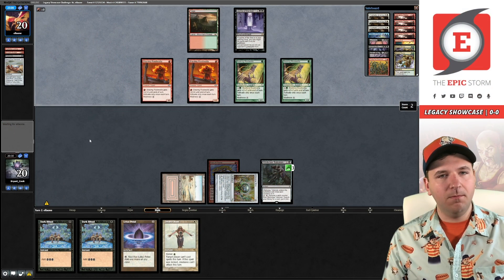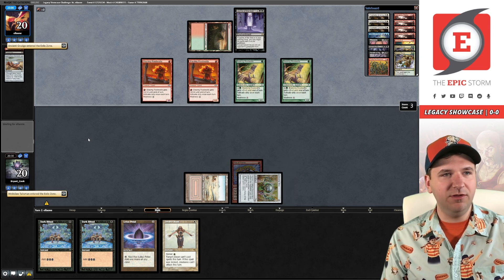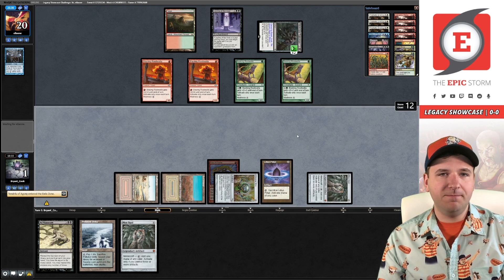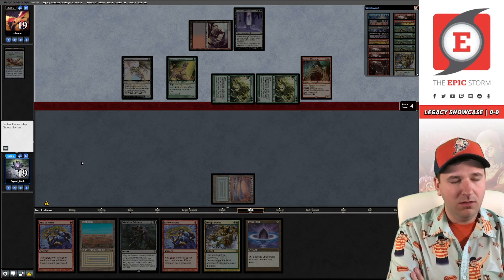Round one I faced Madness. Won game one. Game two, they had Ancient Grudge plus Leyline. I went to one life and then couldn't Peer into the Abyss, was forced to Echo of Aeons versus a list featuring four Mindbreak Traps, and then they Mindbreak Trapped me. Game three, they had turn-one Leyline into turn-two lethal.